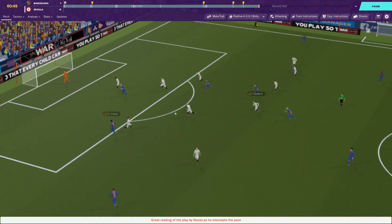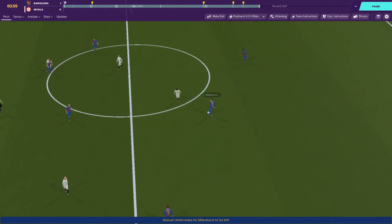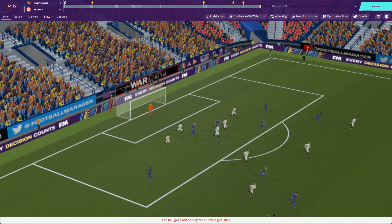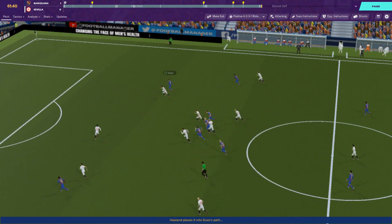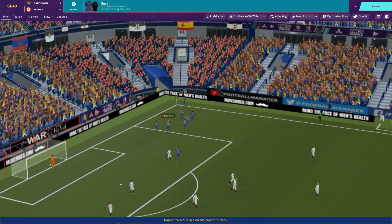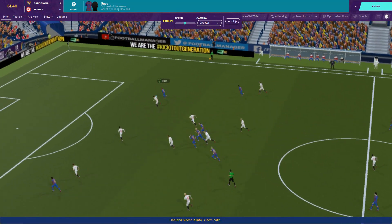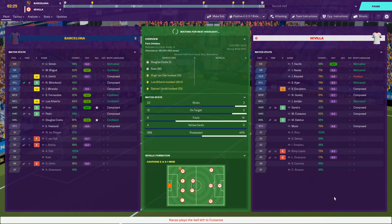Suso on the ball straight away, looks for Douglas Costa. Miranda out to Douglas Costa down the left — takes on his man, crosses. Haaland heads it over. Haaland now looking for Suso — oh he takes it on — 2-0! Suso with the goal! That's how you do it right there. I mean I'm not saying I'm the best football manager in the world, but... yeah I'm pretty close. That's how you do it people.